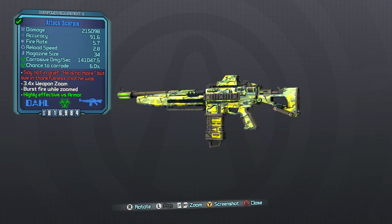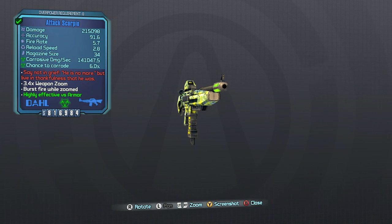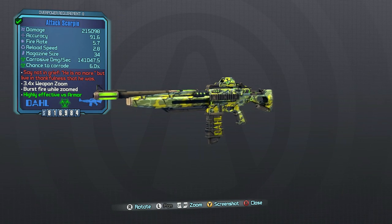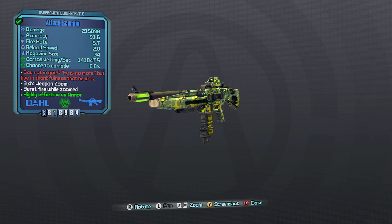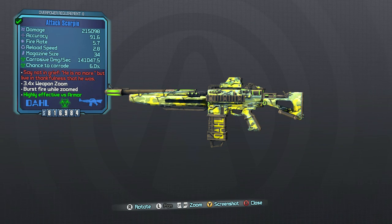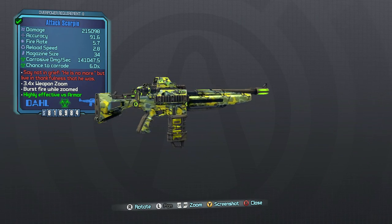There's a look at the Scorpio — the unique Dahl Assault Rifle given to you by telling the allies in Sanctuary that Roland has unfortunately passed away in the effort to kill Handsome Jack. I do like this weapon, if only for the fact that it is kind of in remembrance of Roland, who is a fun character that I miss. I wish they didn't have to kill him off, but it was a good plot move — it made you think that Jack was a very bad guy and definitely advanced the plot quite a bit. The Scorpio is better at low levels because you get it at a pivotal point, and at overpower levels it lacks a little bit, but it's still a very viable weapon you can definitely use to kill things.